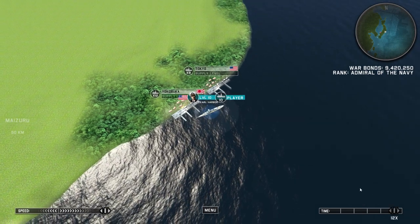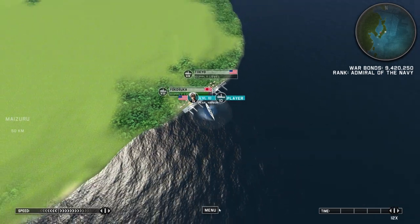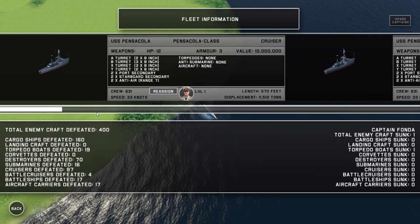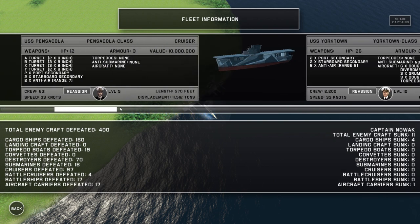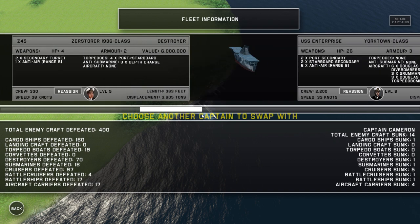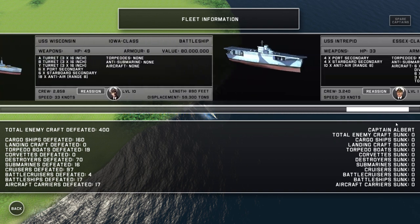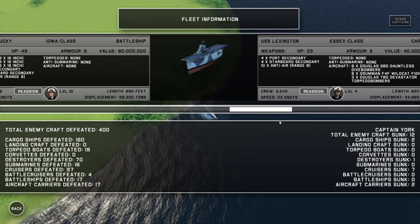Hello there, my name's Astro. It's time we continue our conquest of the Japanese isles in Victory at Sea. First and foremost, I'm going to go ahead and change out my captain. Not you — you have a level one captain, that's not good. Level 10 Yorktown, awesome. Let's go ahead and trade you out for a level one captain.